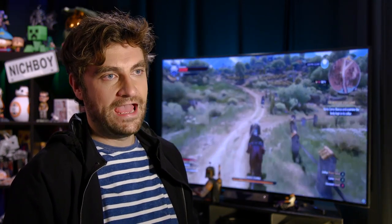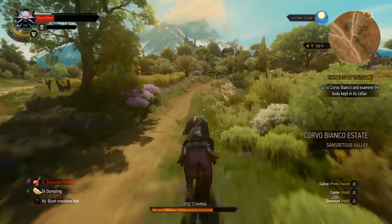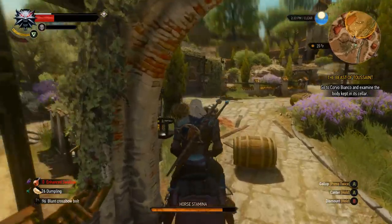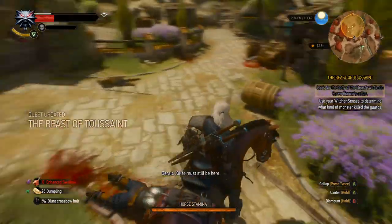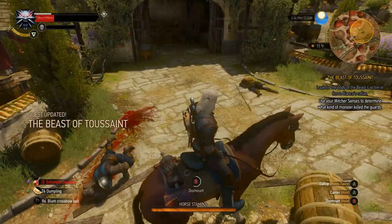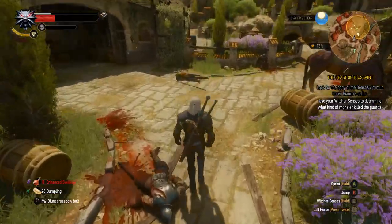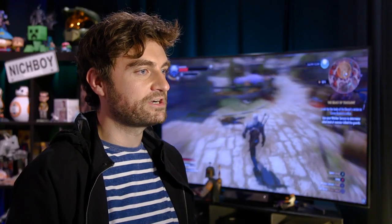Actually, I remember the majority of my Witcher playthrough was calling Roach and then spinning around to see if I could just see him spawn in mid-air, but the game never let me. One day I'll catch you Roach, just appearing in the middle of a shrubbery. One killer must still be here. We've encountered another side quest. I came here to find a corpse, but I seem to bring death and destruction wherever I go, so I might just leave it there for now.